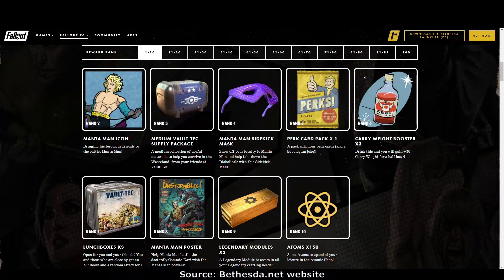Here are the first ten rewards. Rank 2: the Mantaman icon. Rank 3: the medium Vault-Tec supply package — always handy to get some extra junk for your scrap box. Rank 4: the Mantaman sidekick mask. I like these masks they've come up with. Rank 5: a perk card pack. Rank 6: carry weight booster times three. Rank 7: three lunch boxes — I use them all the time.